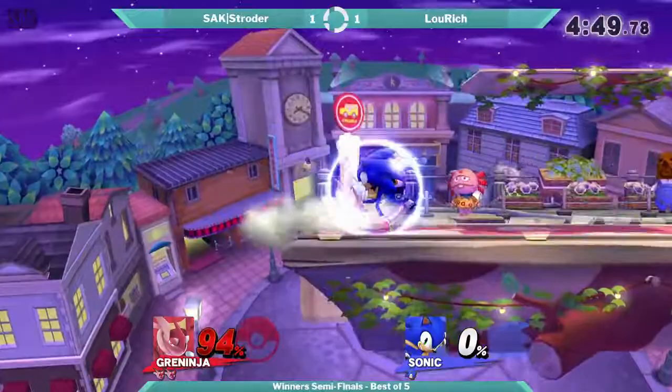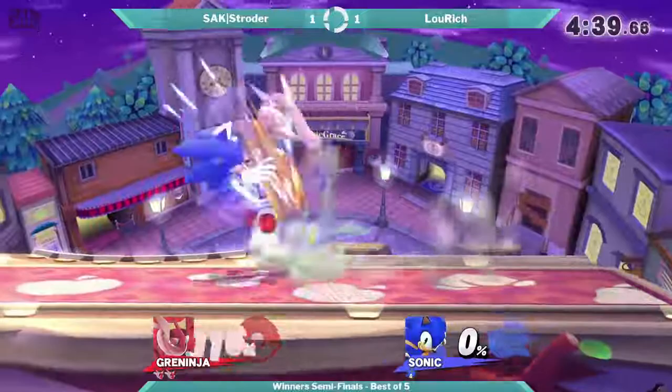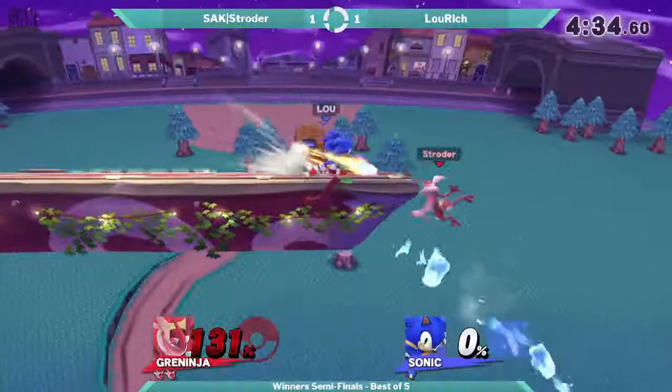Alright, so he's up a stock for Stroder. He likes to use that down throw option right off stage — very interesting. Trying to get the damage. That was a nice tech by Stroder. Footstool — nice footstool! He really called that he liked to recover low; might as well just go all the way down and get the footstool.